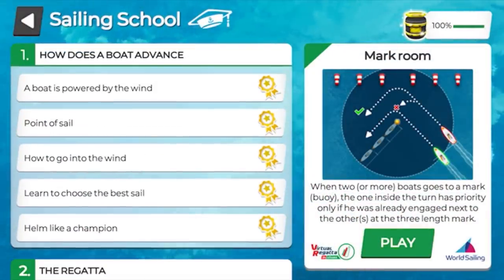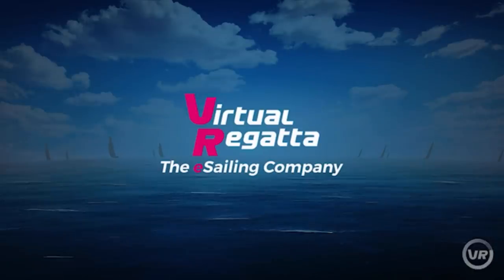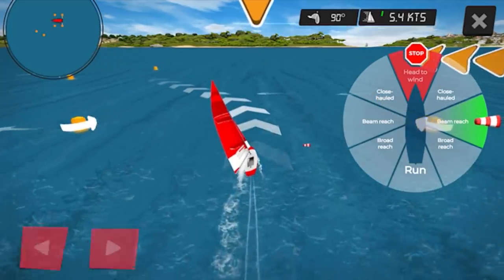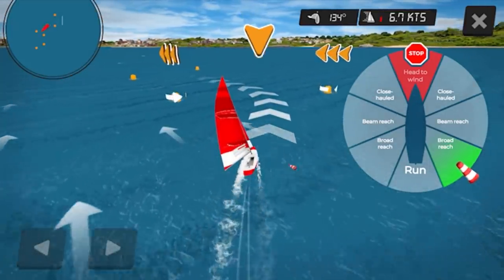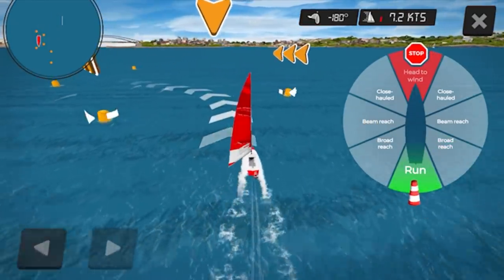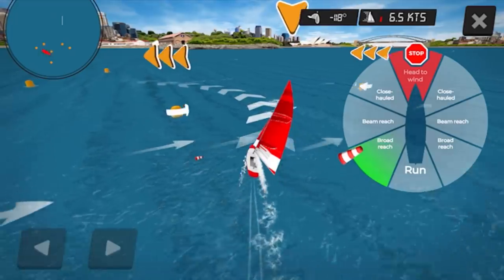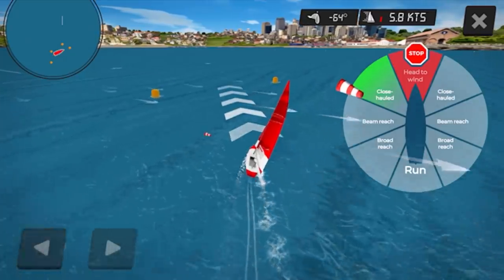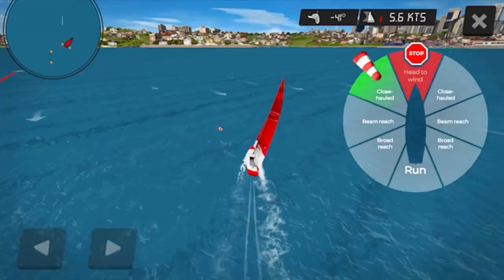In the Sailing School there are loads of different training modules. We'll do the Points of Sail one here — pressing play takes us in. The bottom left corner is where your steering is, and for this one there are some really helpful arrows to follow. Unfortunately when you're racing those arrows don't appear, as they're like training wheels that get taken off. I'm just trying to sail the boat using the steering in between the yellow marks.